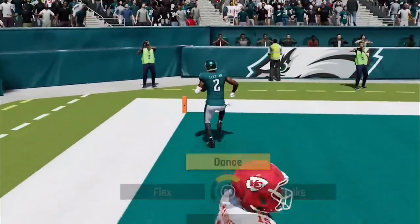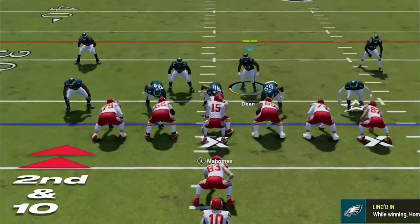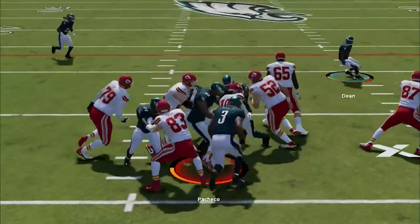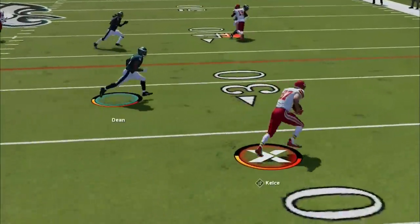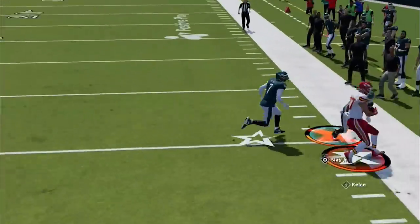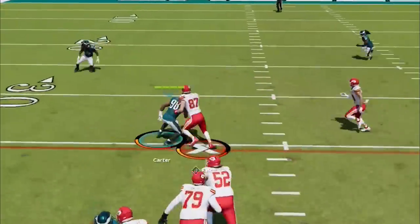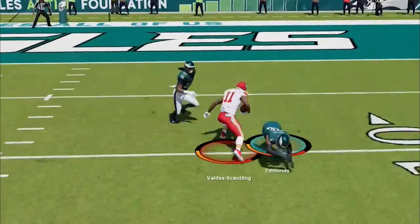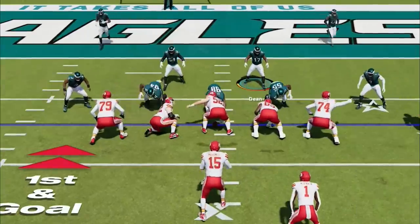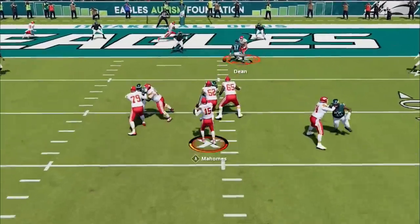He comes out under center looking to run, so I blitz all linebackers and shut down the inside run. Before long, Kelsey beats his man on a check and release that isn't even supposed to beat man coverage. That's his offense — Kelsey is a cheat code who does things no other tight end can do, carrying them all the way down the field target after target before he finally gets someone else involved to get inside the red zone.